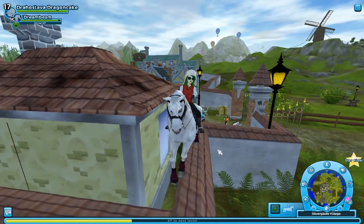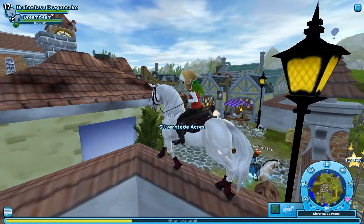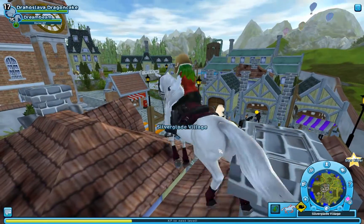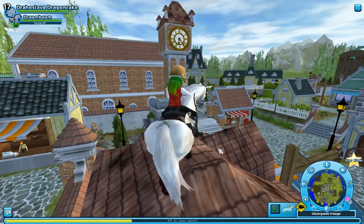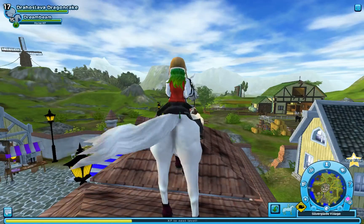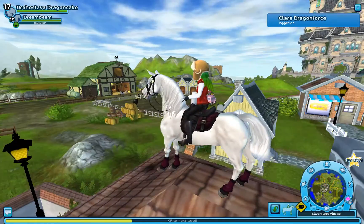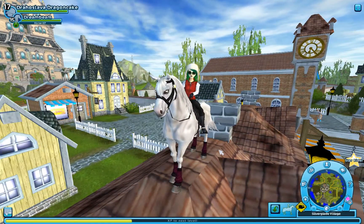Now once you get up here, you want to quickly stop as soon as you get up. Because if you don't stop, I've seen many a person fly off here and right off this edge. So this is how you get onto the roof of Silverglad. As you can see, I'm on the roof! I just thought that might interest some of you — it's quite fun actually. It is really frustrating when you first do it, it's really annoying, but it is kind of fun and I quite enjoyed it.